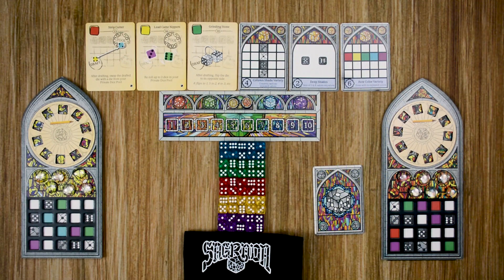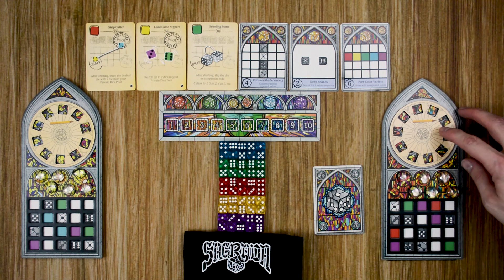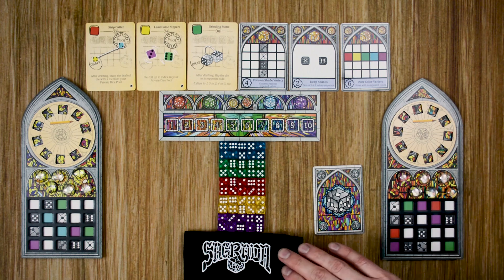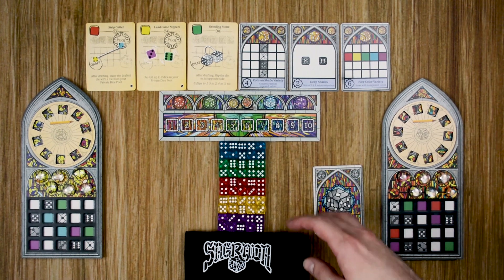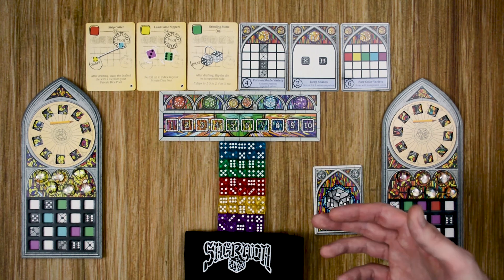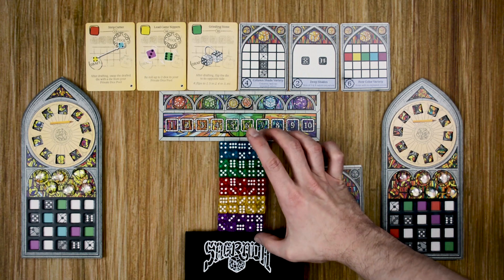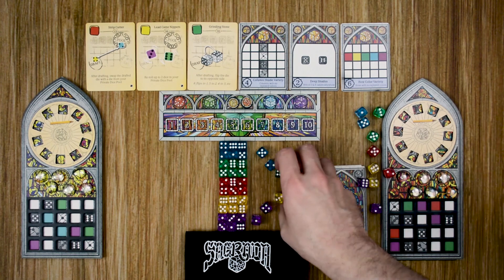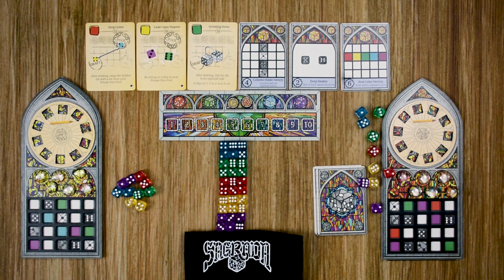Setting up using the expansion to Sagrada works pretty much the same way, with only a couple of major changes. First, if you decide to use the private dice pools, you'll give each player a private dice pool. The other major change, no matter which way you're playing, is setting up the dice bag. As you can see on this chart, in the standard game there'll be a set number of dice placed in the bag depending on the number of players.